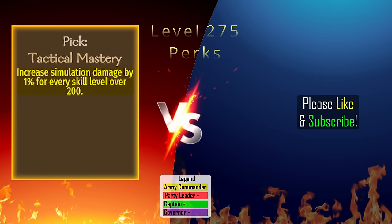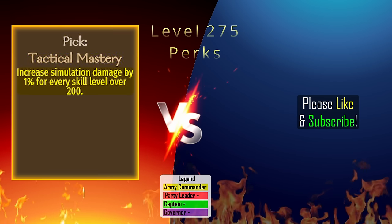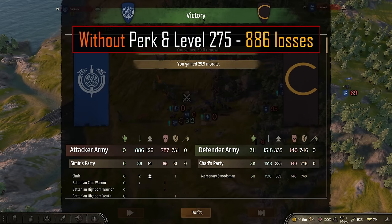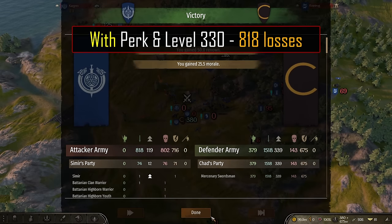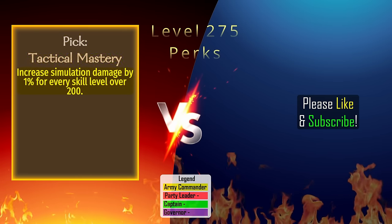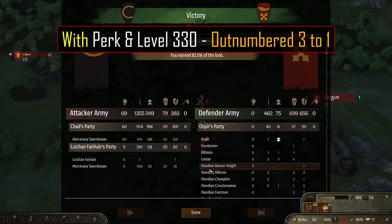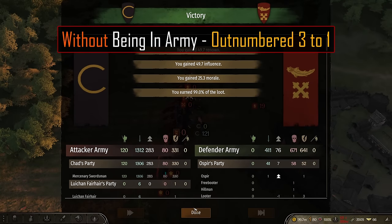Tactical Mastery: This perk is deceptively good. It's tagged as Army Commander, which means it will affect our entire army's performance and not just the troops under our direct command. It increases the auto-resolve damage bonus by 1% for each level above 200. We ran the same battle 4 different times — at level 1 with no perk we lost the battle; at level 275 without the perk we won with 886 losses; at level 275 with the perk we got the same results; and finally at level 330 with the perk we took 818 losses. For a campaign using auto-resolve a lot, getting to 330 tactics does help quite a bit at higher levels. We also confirmed it is not a requirement to be in an army to get the perk working.